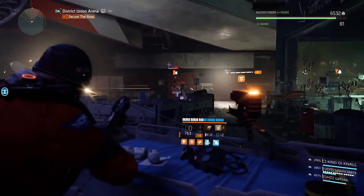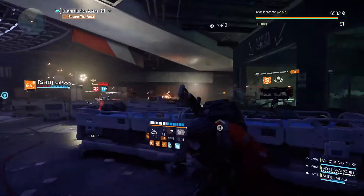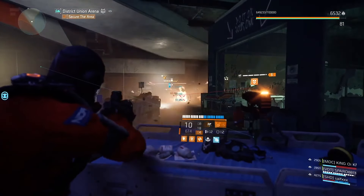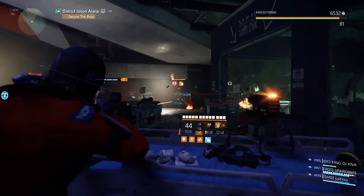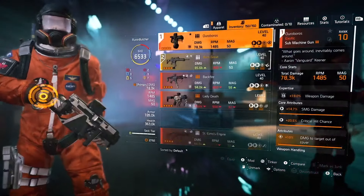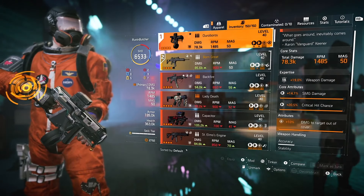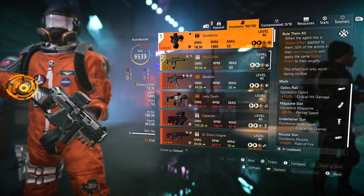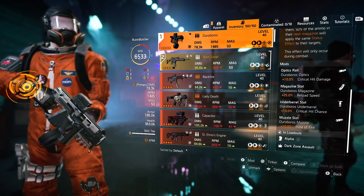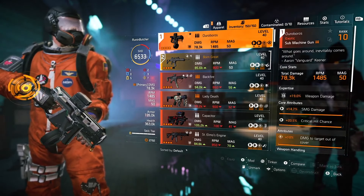DPS output is absolutely nasty and as you can see we are wiping enemy after enemy. For guns you have a couple of options. First I would recommend the Ouroboros Exotic SMG because it is one of the best DPS weapons in the game right now — definitely the best SMG in the game right now.